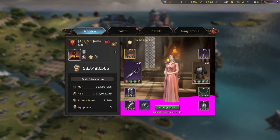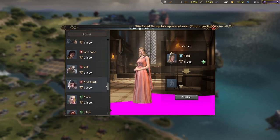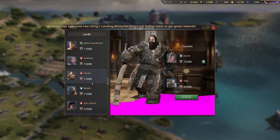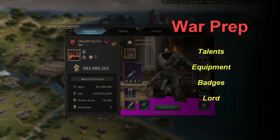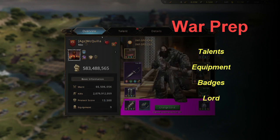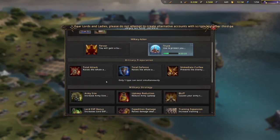Make sure you change your Lord to someone who's always going to be in your formation. I use Seg because he's a total attack commander, so he'll be in pretty much every single one of my formations. Once you have your overview ready — talents set, equipment loaded, and all your badges in — you're good. That covers the basic load-out setup.